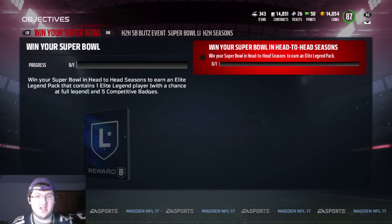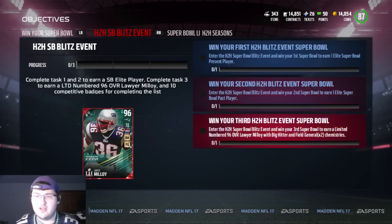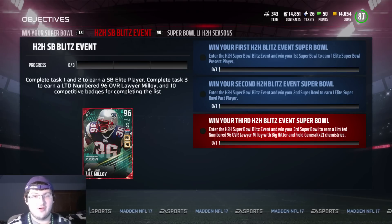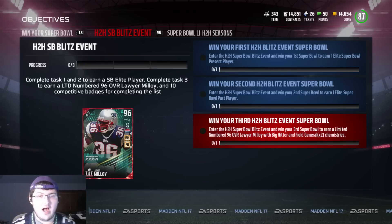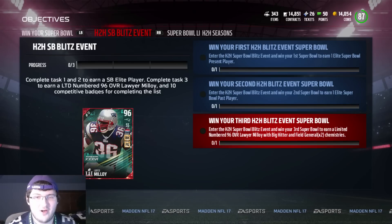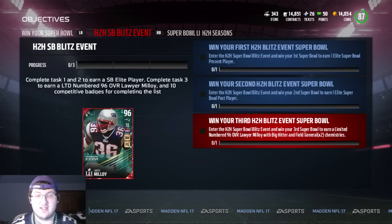So if you go to the objectives tab and you go to head to head blitz event, as you can see if you win three Super Bowls — completing task one and two will earn you a Super Bowl elite player, and task three will give you a limited 96 overall Loyal Malloy and 10 competitive badges for completing this.